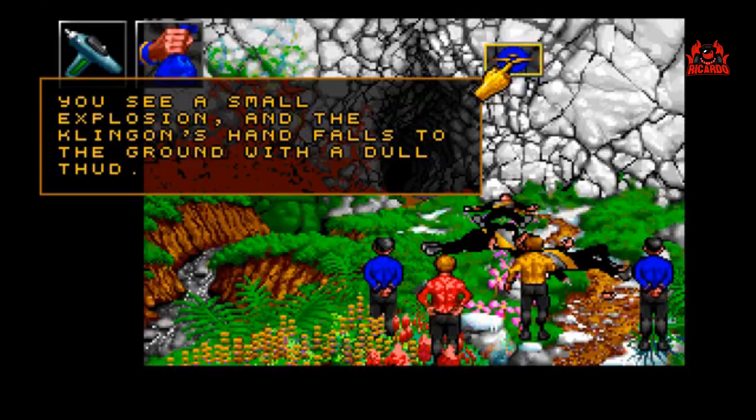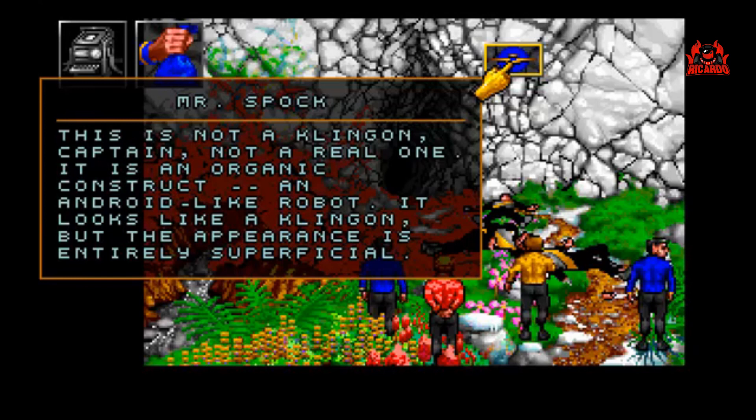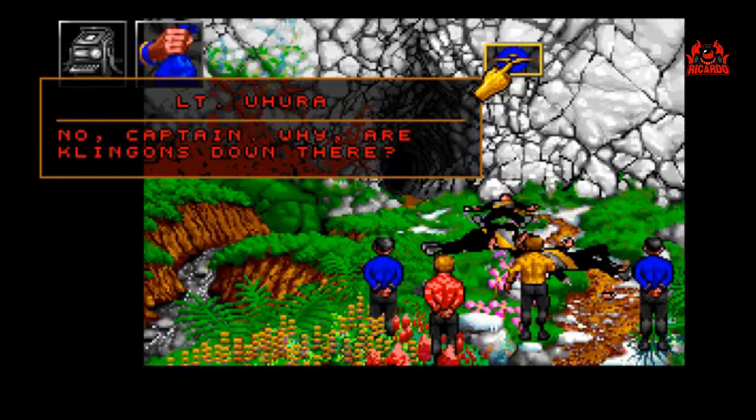You see a small explosion and the Klingon's hand falls to the ground with a dull thud. I guess they don't make Klingons like they used to, sir. This is not a Klingon, Captain — not a real one. It is an organic construct, an android-like robot. It looks like a Klingon but the appearance is entirely superficial. Captain, we registered phaser fire and an unknown energy beam — is everyone okay? We're fine. Did you register any disruptor fire? No, Captain. Are there Klingons down there? No, just an idea. Kirk out.